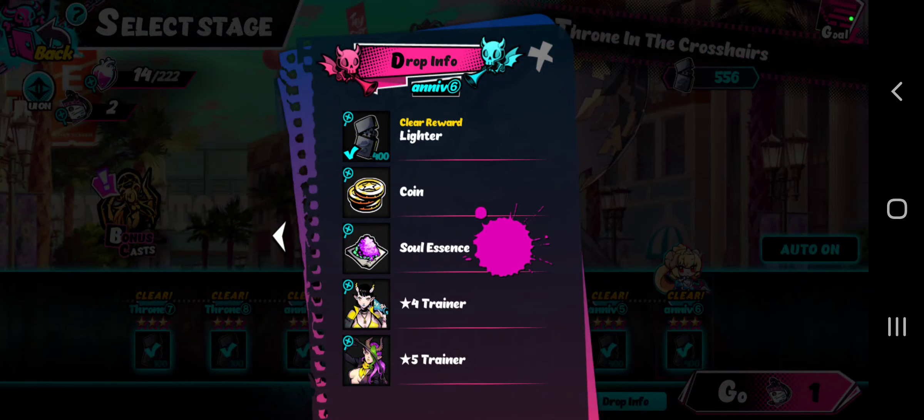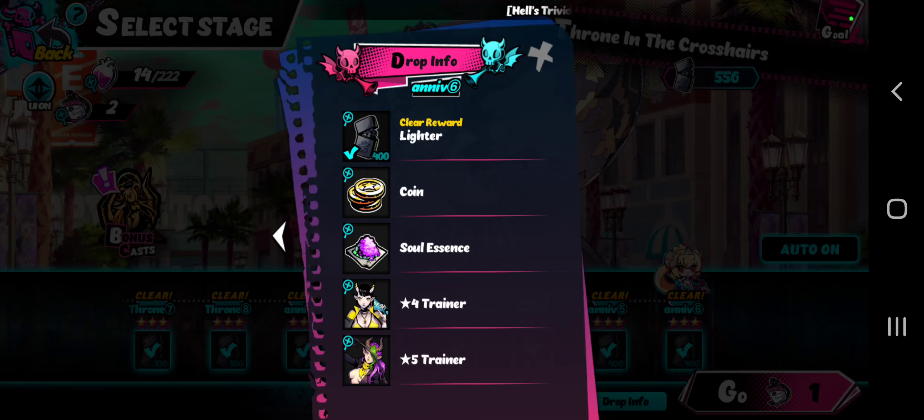We do get coins, soul essence — which is very, very good — four-star Trainers, and then five-star Trainers. Again, very good. They are giving us a way to farm five-star Trainers. So hop on this event, farm this event right now.